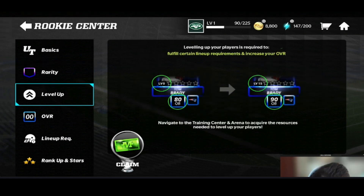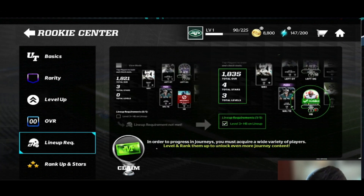The next system is the level up. You can navigate to the training center and arena to acquire resources needed to level up your players. You'll see there's going to be an overall difference — Tom Brady at level zero up to level 15 gets a big overall boost. That's how leveling up is going to work, and you get a lot of those resources by playing arena and training center. For lineup requirements: in order to progress in journeys you need a wide variety of players — level and rank them up to unlock even more journey content. It'll say 'lineup requirement not met,' and when you meet it, it shows it's eligible and you can play the next journey.